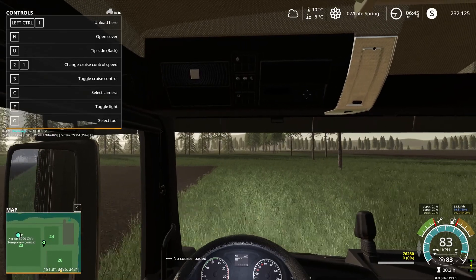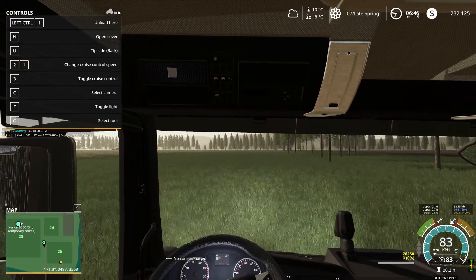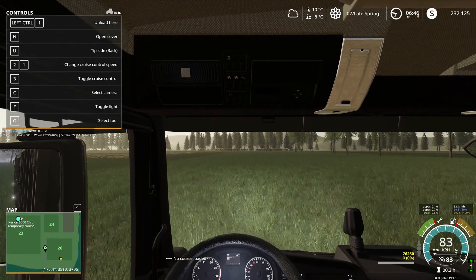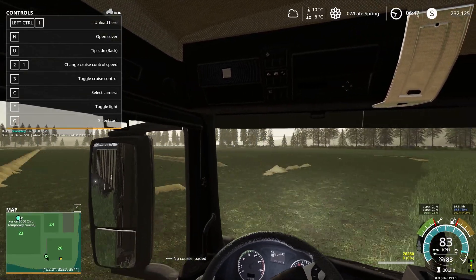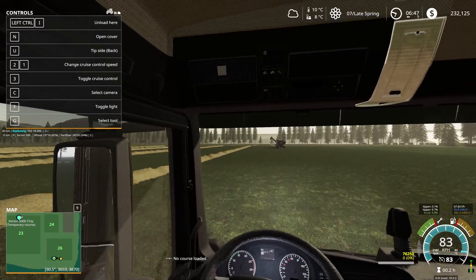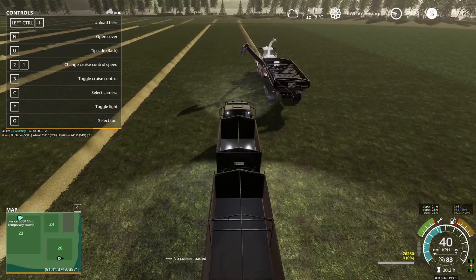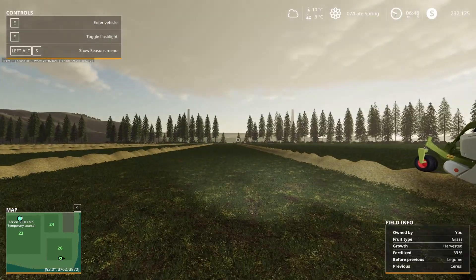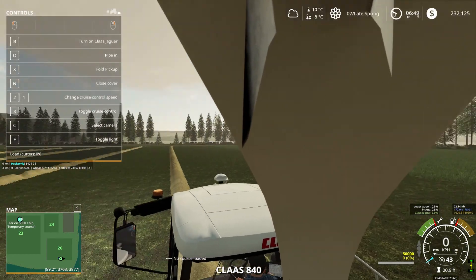I know this trailer configuration is probably a little bit unrealistic but it's probably the better way to deal with this at the moment. We're going to bring it in line with this row here so we can bring the Jaguar to it and offload from there. In fact we'll offload the last little bits left in the overloader since we didn't empty it fully — and then we're going to grab the Jaguar and continue on.